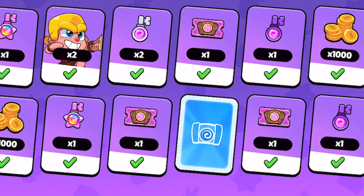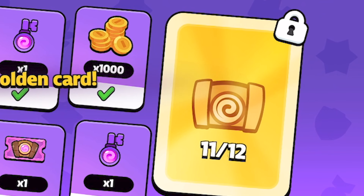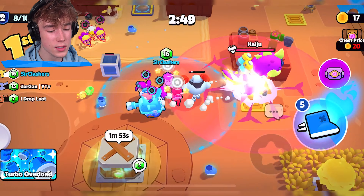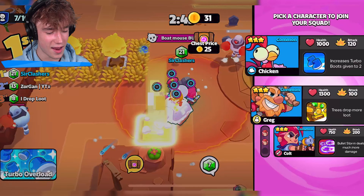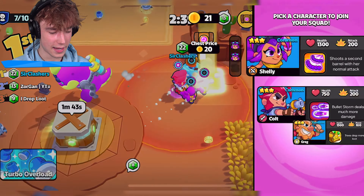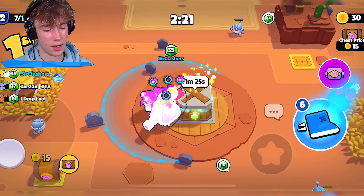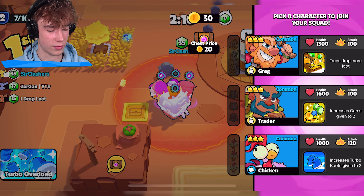The next reward we're going to claim is the top and we get another chest ticket. The final reward is right here, and once we claim this we unlock the golden reward. Turbo Overload — let's start off with a Colt. I'm gonna get a chest here. Let's move down, I want to get the Kaiju though. Let's get another Colt. I do want to win this game. Let's get a Shelly and get rid of the Kaiju. Should I get a fusion key? I do want a good performance for my last round.